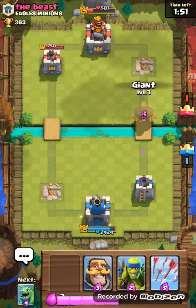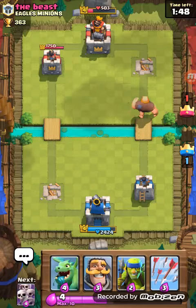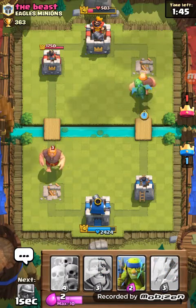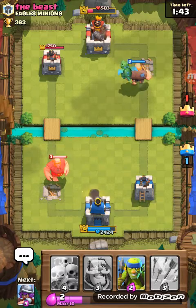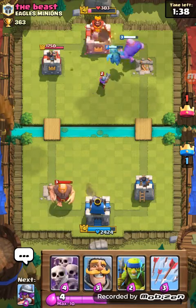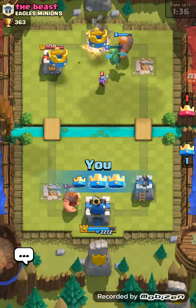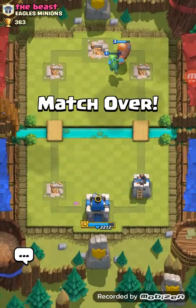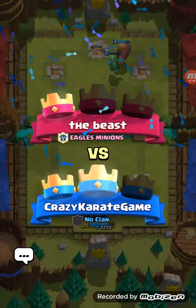So I'll send down the giant and then the baby dragon, then wait till four elixir and get the skeleton army — but I don't think we need it because we're gonna win this battle anyways. And there we have it! With our baby dragon at almost no health left, we won!